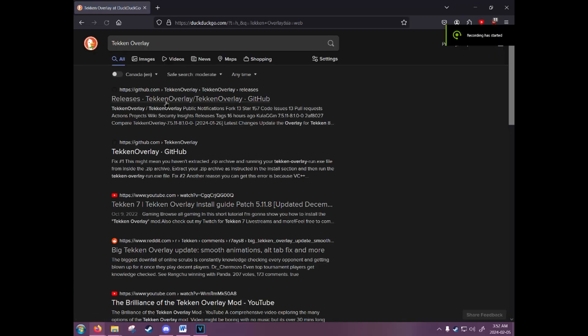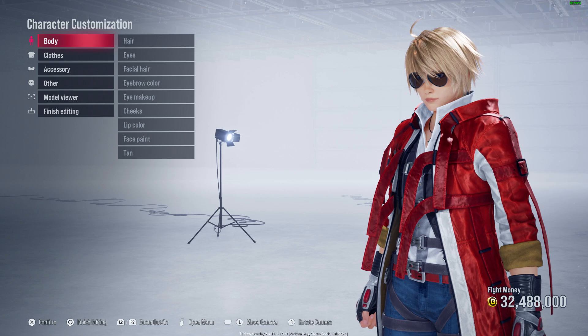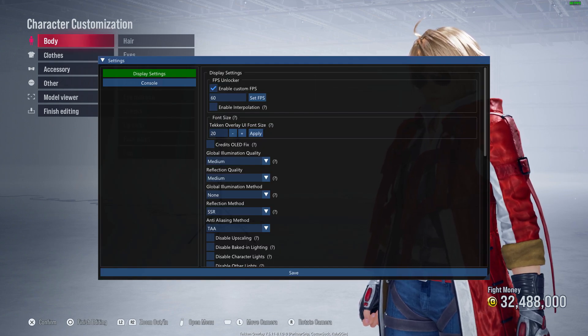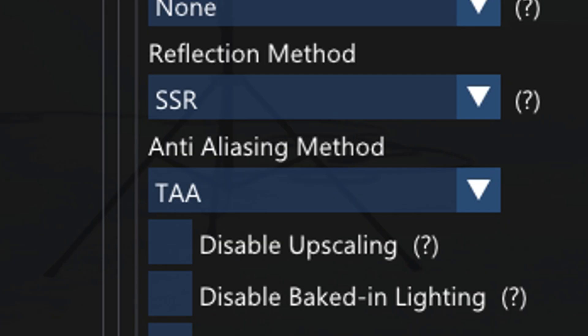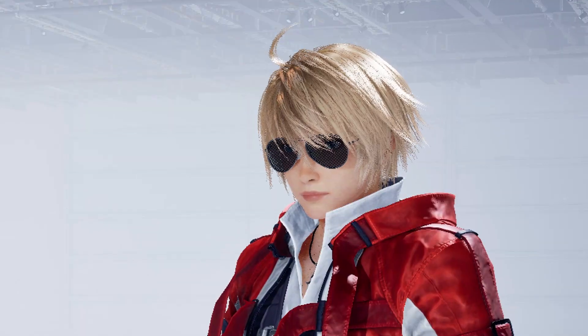The real answer is a mod on GitHub called Tekken Overlay. With the executable running, you can press F1 to display an options menu that allows you to interface more directly with the graphical settings of the game. Our two points of interest are to disable upscaling and adjust the anti-aliasing setting. So let's try turning off TAA, and... oh dear. What is this? What the fuck is happening to my game?